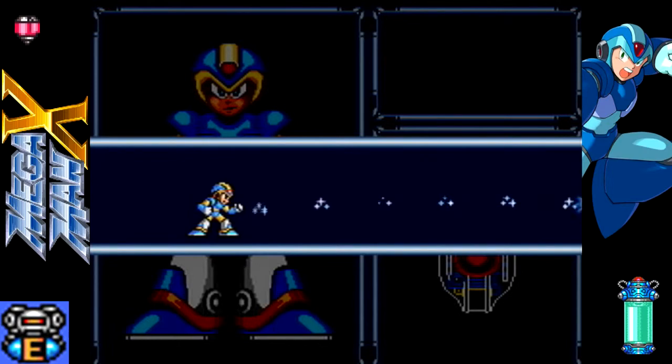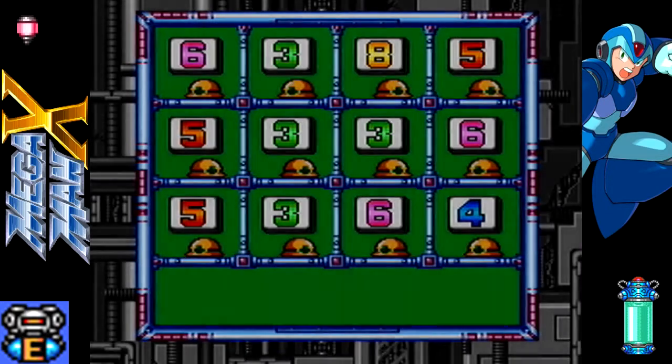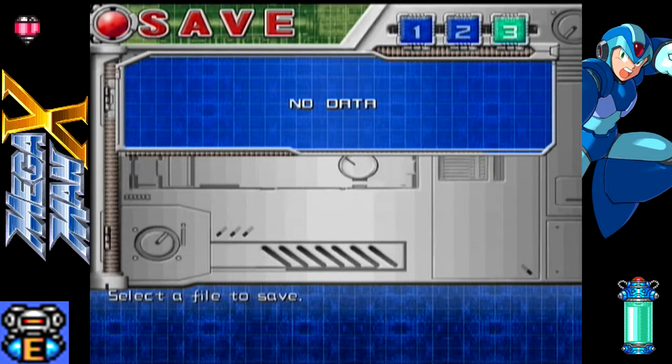Anyway, once you defeat a boss Maverick you get their weapon. In this case it's Shotgun Ice. This is going to be useful for getting an item later on, as well as defeating a Maverick boss. However, I'm not actually going to use their weaknesses to defeat them - at least, not yet.